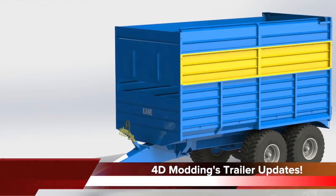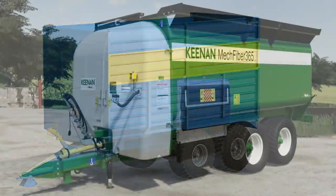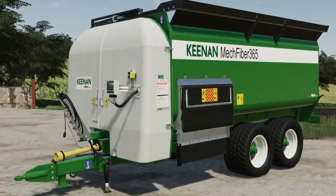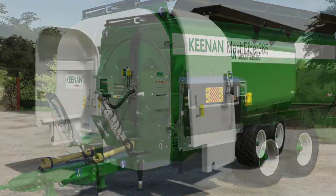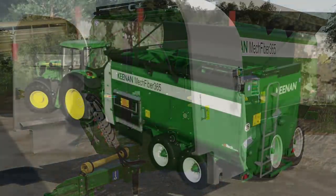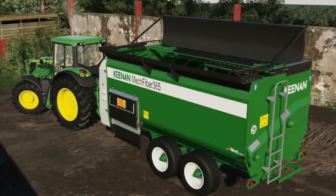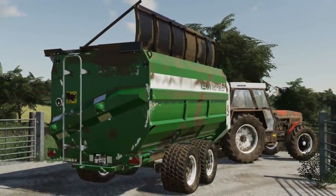4D Monting announced that their cane trailer is about 75% textured and their Keenan feeder and 16T trailers are both in testing right now for consoles. The cool thing about the Keenan feeder is the brand has given 4D Monting and Farming Simulator permission to use their name in association with the mod on consoles, which is truly a cool thing. Always great to see new brands come into Farming Simulator on console.